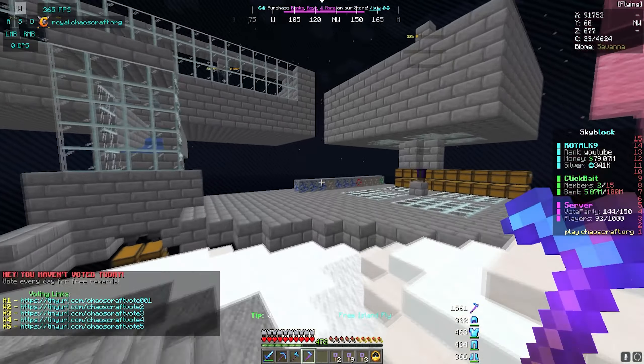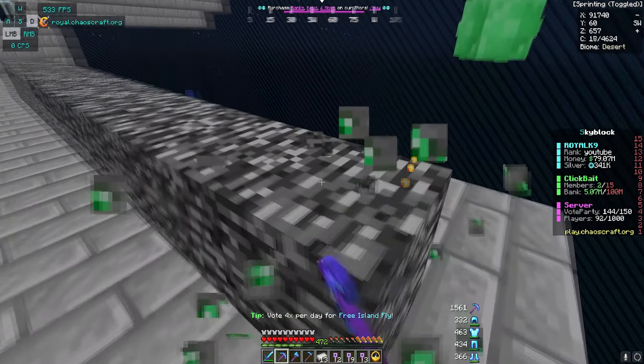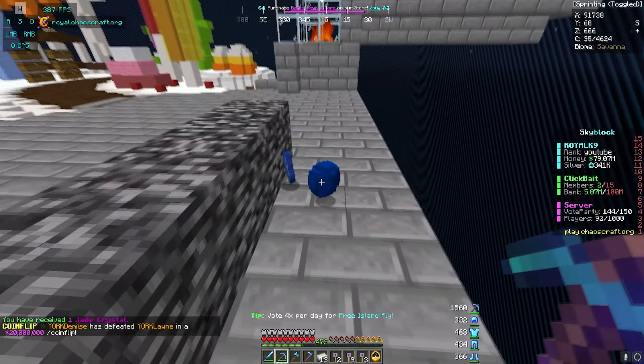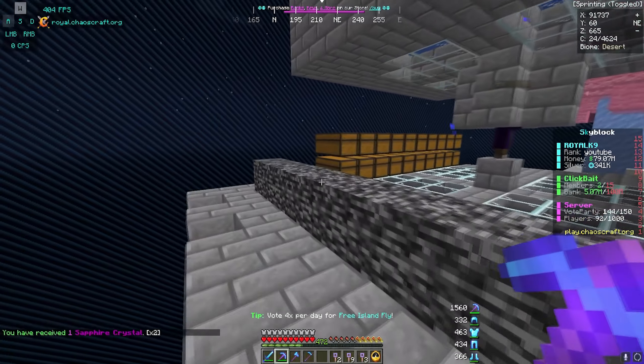I haven't even started farming the mind veins yet — let's go ahead and hit some of these. Do they really even give you anything? I was kind of hoping they would drop crystals. Wait — what did we just get right there? A jade crystal! So they do drop crystals. And we have some more crystals right over here — those were sapphires. I think these could be decent.